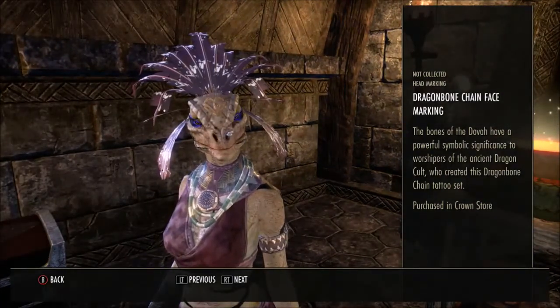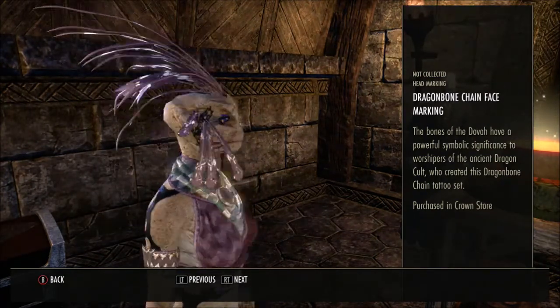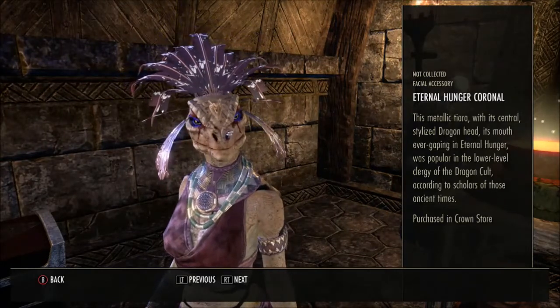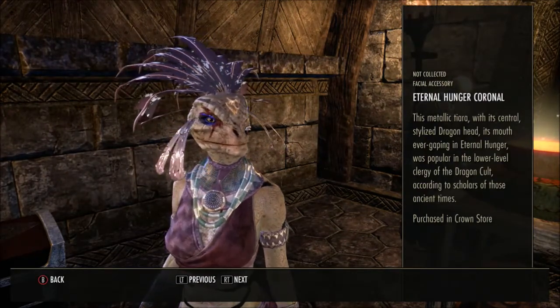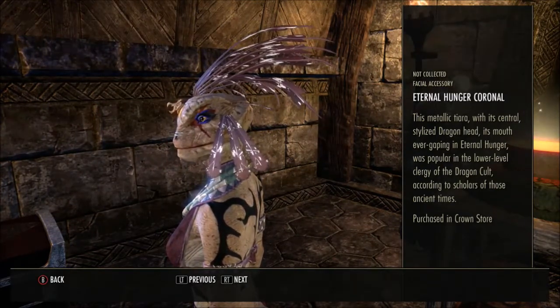And then you've got the matching Dragon Bone Chain Face Marking — it's by the ears and along the jawline. Then we've got the Eternal Hunger Coronet — it's a facial accessory, and you can see that thing in the middle of my head. 'This metallic tiara with its central stylized dragon head, its mouth ever gaping in eternal hunger, was popular in the lower level clergy of the dragon cult, according to scholars of those ancient times.' That just looks silly.